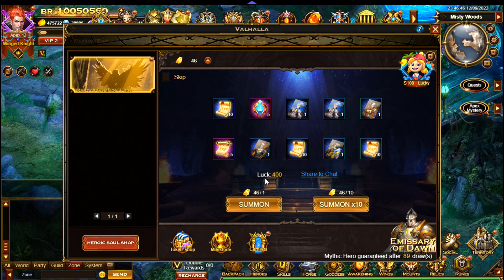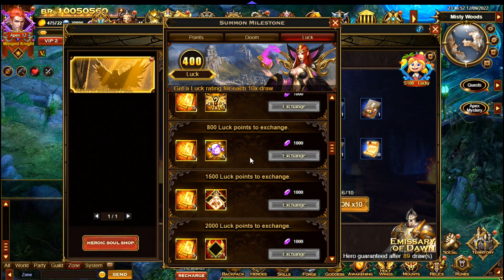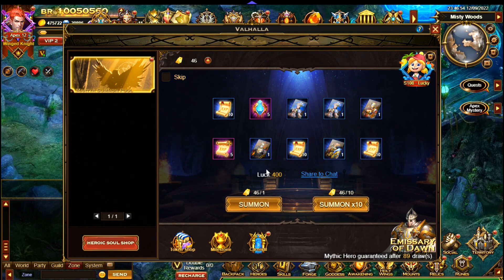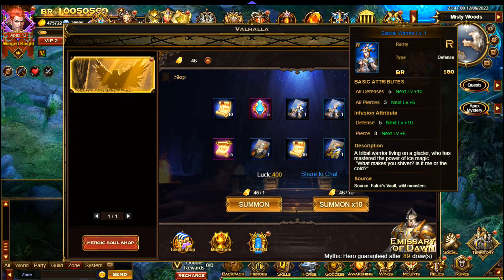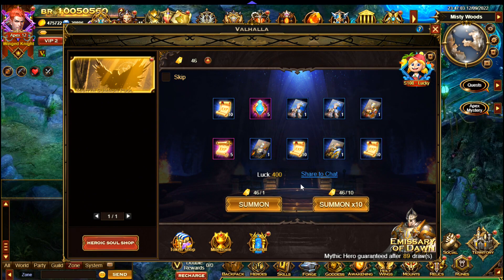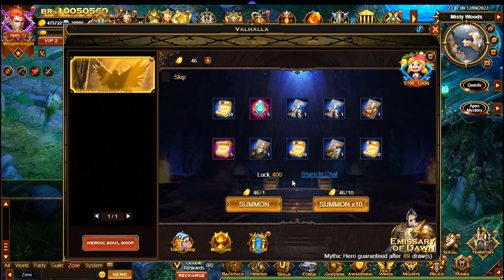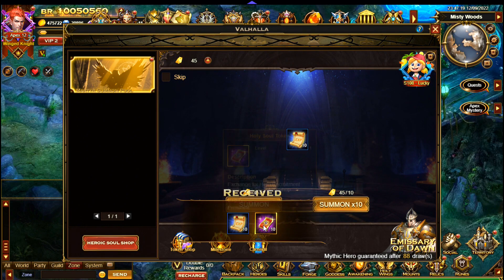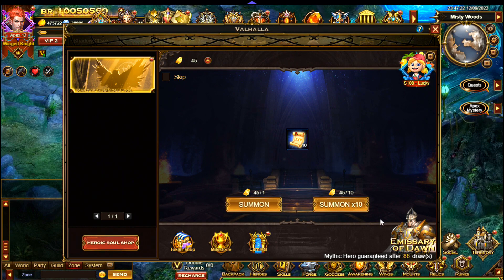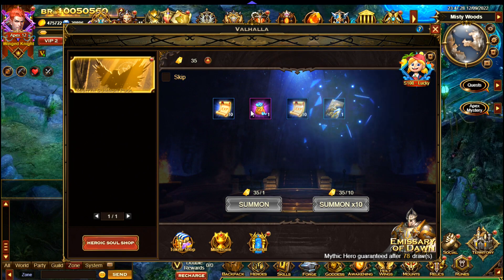There's also this luck mechanic. Luck is something to do with this — I'm not 100% sure yet but I have 400 luck. You can see I'm mainly getting cards from the rewards, which is quite an interesting feature. I'm not really sure how you get the heroes if it's only giving cards, but I think I'll work that out as we continue to summon. You also seem to get holy soul tokens — 10 for every summon you do.